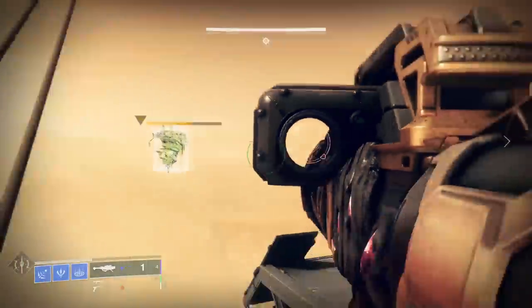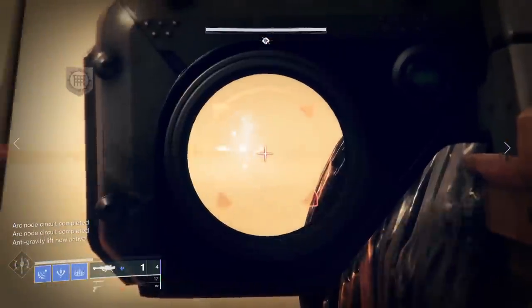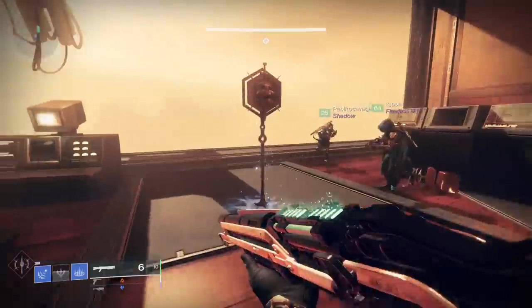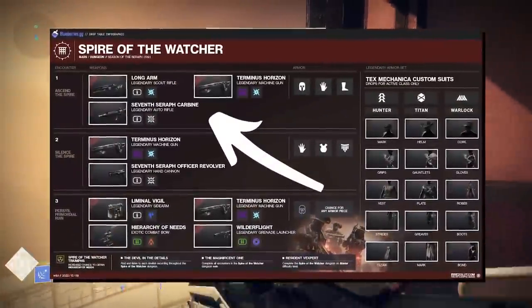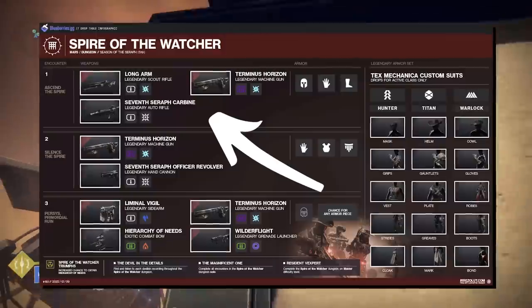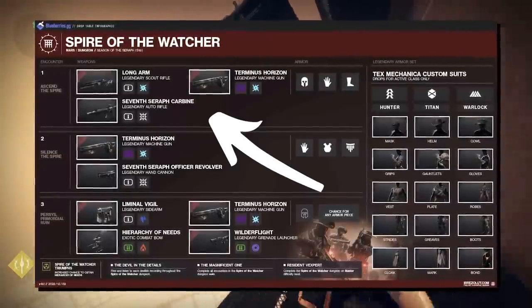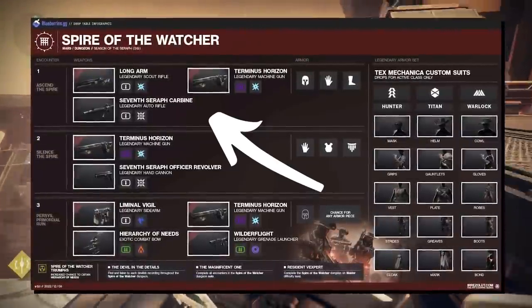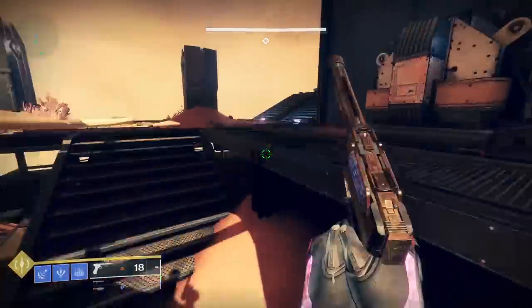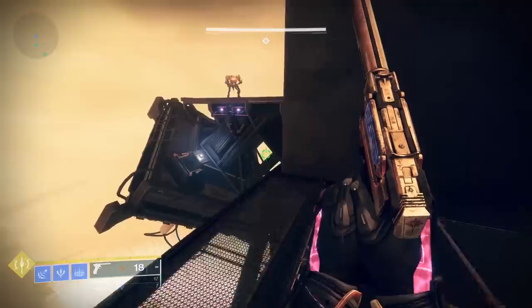The only exception to that rule is the new exotic bow. Apparently you only have three shots per week at getting that to drop — your first clear on each character. I still kill Oryx three times per week every week and I still don't have Touch of Malice. Anyway, if you're looking to get the scout, machine gun, legendary auto rifle, or any of the three armor pieces seen in the blueberries infographic, Ascend the Spire is by far the most laid-back dungeon farm option. There is no final boss — it's just a very repeatable, albeit kind of boring, encounter for you and your fireteam to farm.